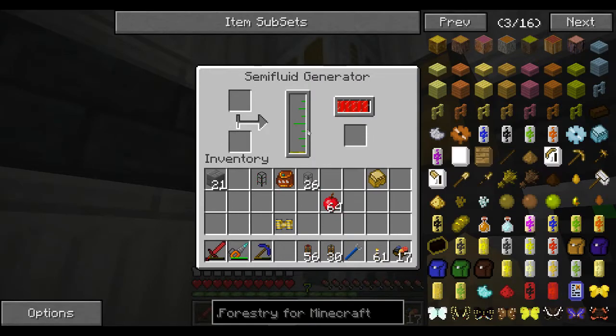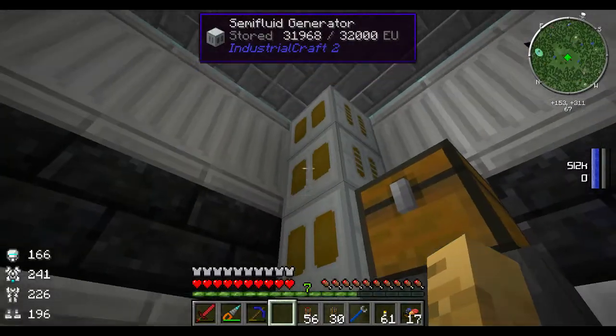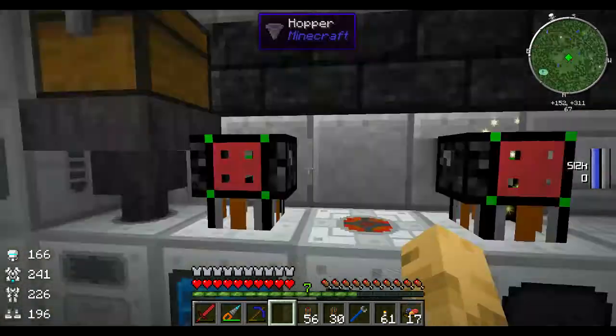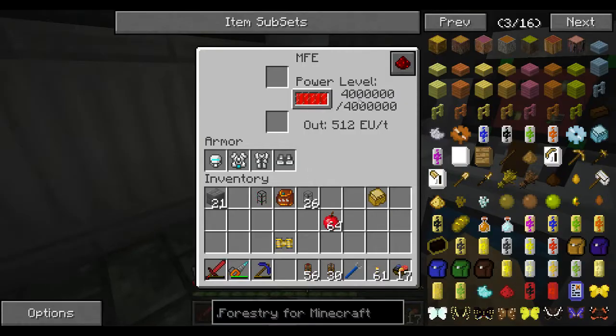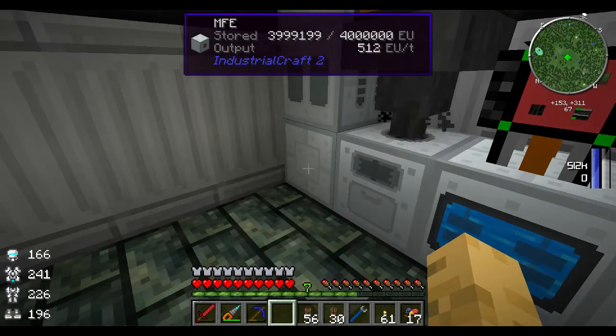I'm going to throw those here in the hopper, and these are almost out — this one is completely out. So once those run out we're going to be solely on our nuke. Hopefully, good thing is we have a full storage of power.